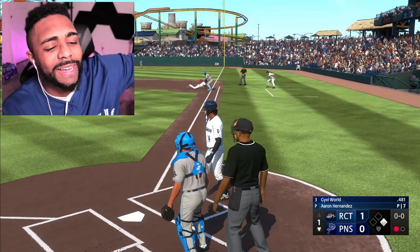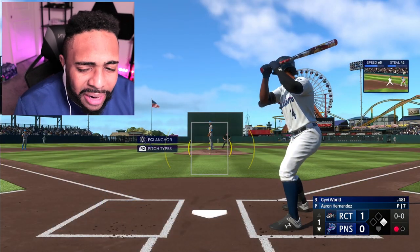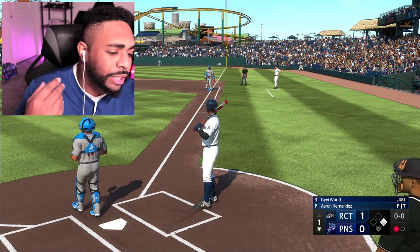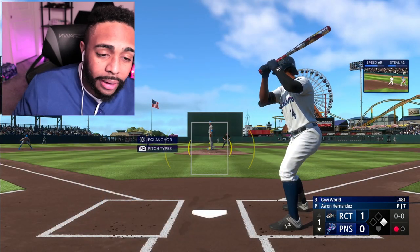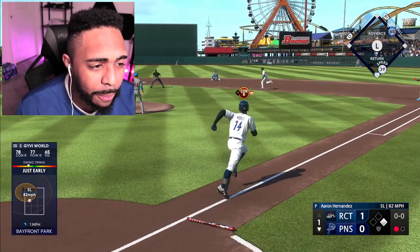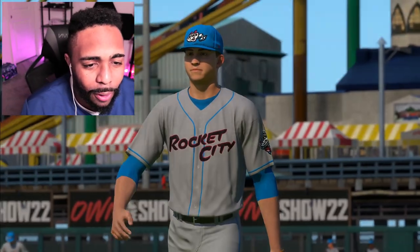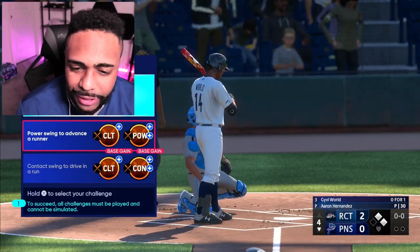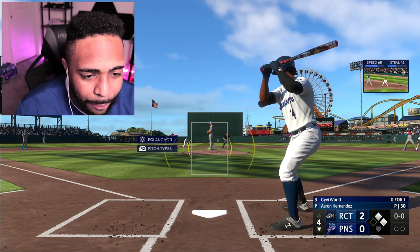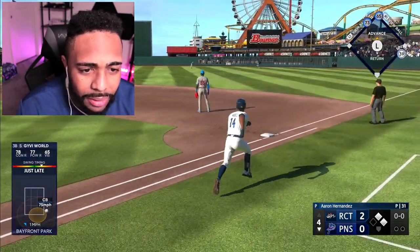Here we go, game two. We got Aaron Hernandez — a former tight end, now a minor league baseball player trying to reinvent himself in Rocket City as a Trash Panda. Focus on the play, Aaron. Bottom of the first we're already down. That's gonna be a double play — 39 speed and we end up rolling over quickly. Power swing — we got two runners on. If we can find a gap we'll score two.